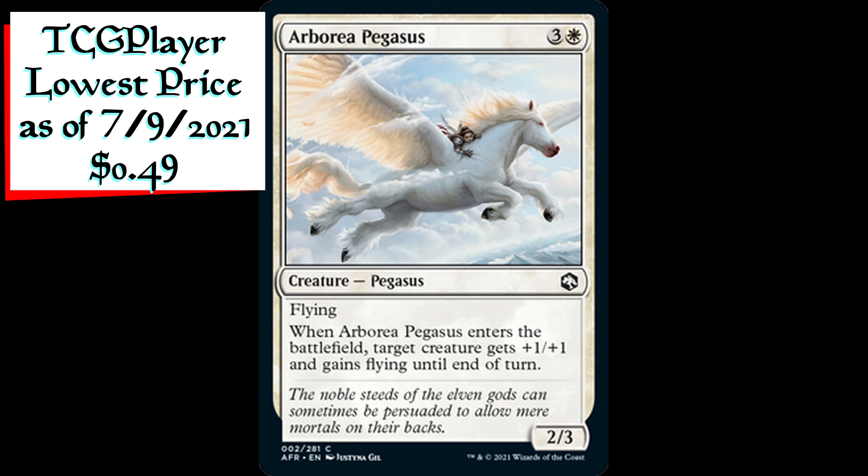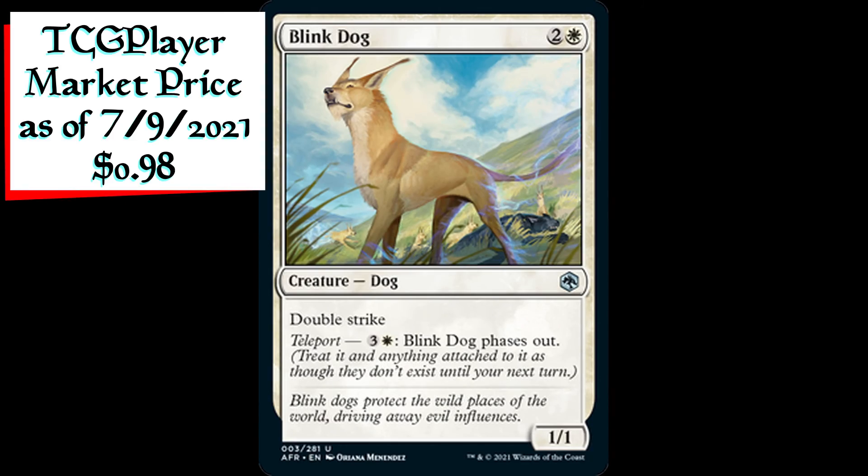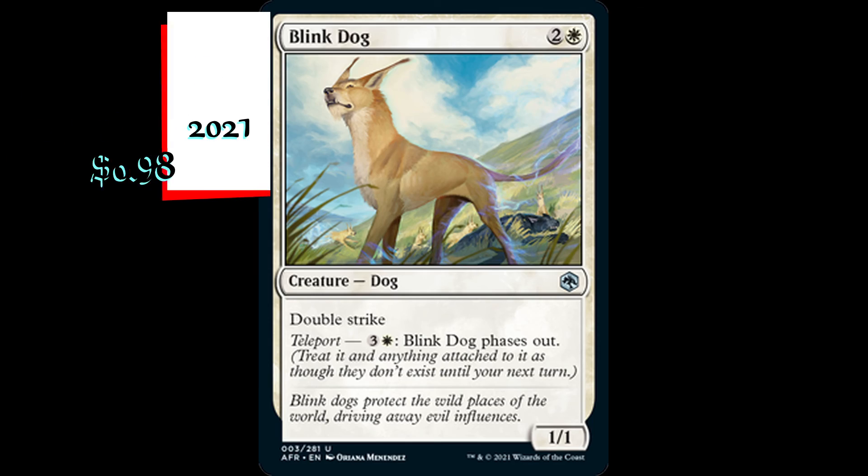Arborea Pegasus is a 2/3 Pegasus creature for three generic and one white mana. It has flying, and when Arborea Pegasus enters the battlefield, target creature gets plus one plus one and gains flying until end of turn. Blink Dog is a 1/1 dog creature for two generic and one white mana. It has double strike and an activated ability labeled Teleport: for three generic and one white mana, Blink Dog phases out.